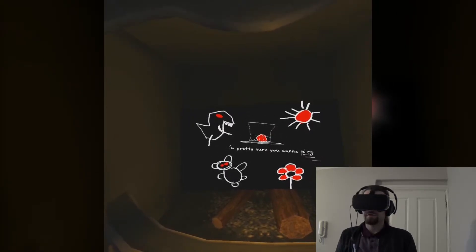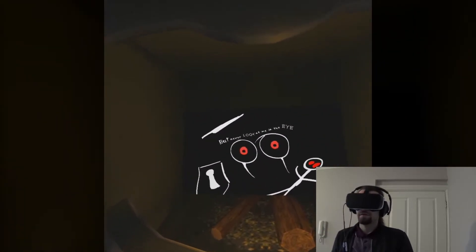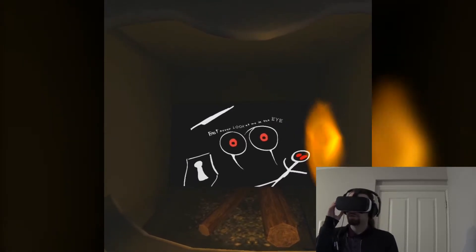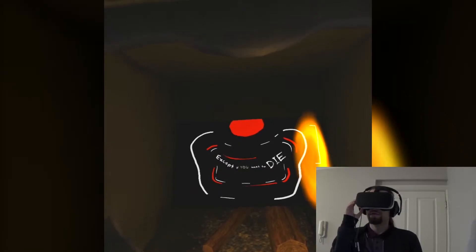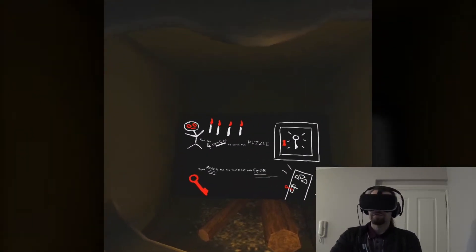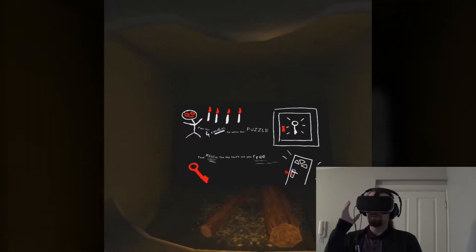It looks like a touchpad is the way to go. But never look at me in the eye — except if you want to die. Find four candles to solve puzzles, then reach the key that will set you free.